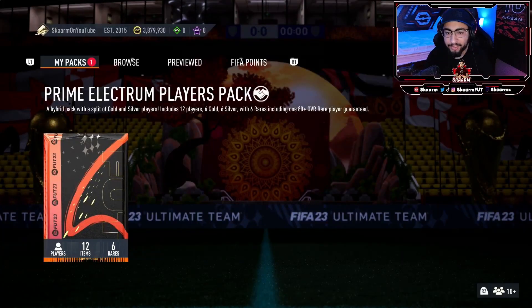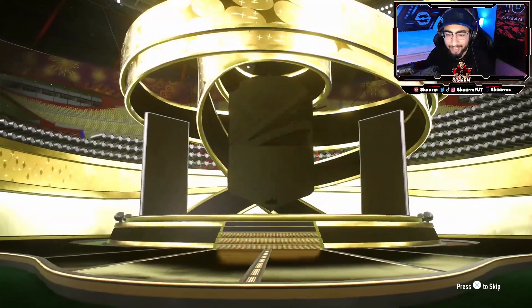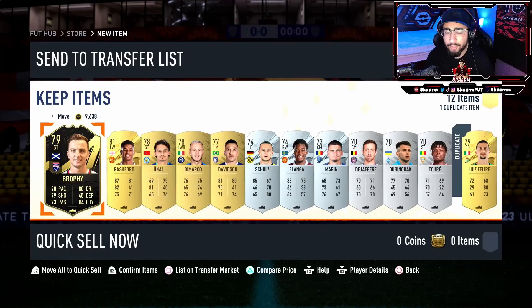Let's move on to the next one - the prime electrum players pack, 80 plus guaranteed once again. Will it be a walkout this time? No boards, no walkouts. This pack is worth 18,000 coins. We get ourselves a discard inform, which is not too bad overall.